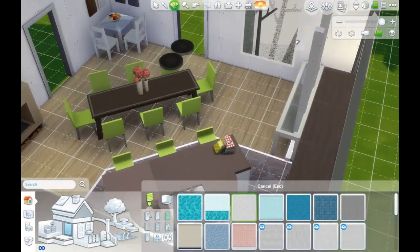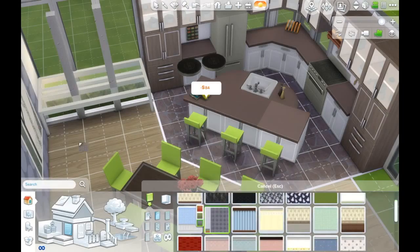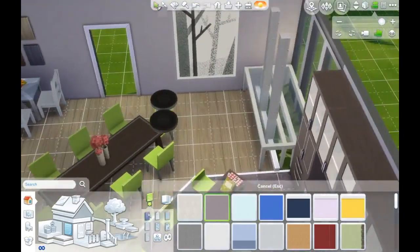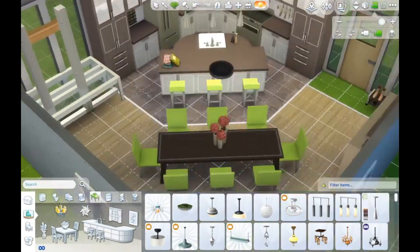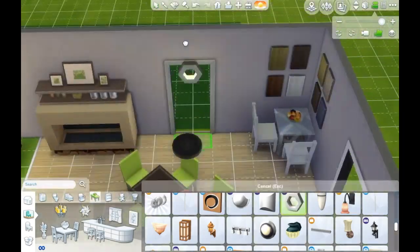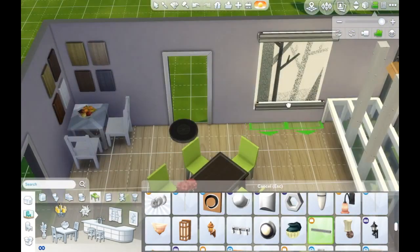I do end up putting in that fireplace. Although it doesn't make it 100% symmetrical, I think it still works. I like the feeling of being warm when you're eating — I always feel like I can eat more the warmer I am. I love eating, so it's probably a good thing. I end up going with a really plain wall color; I feel like everything else is bright enough, so why not use a more neutral color.